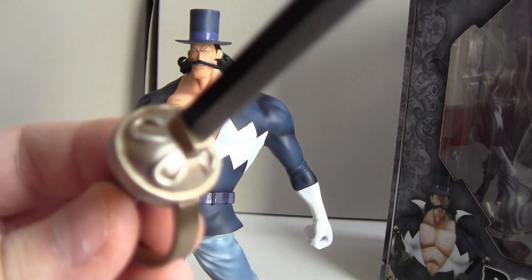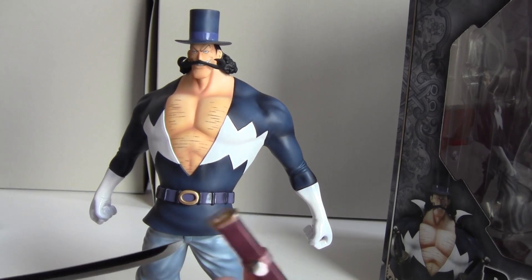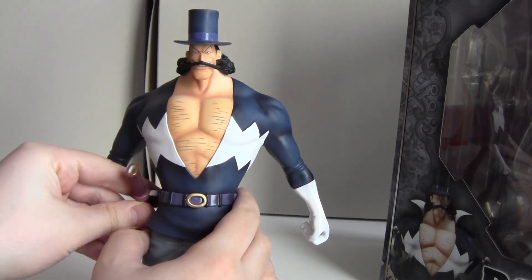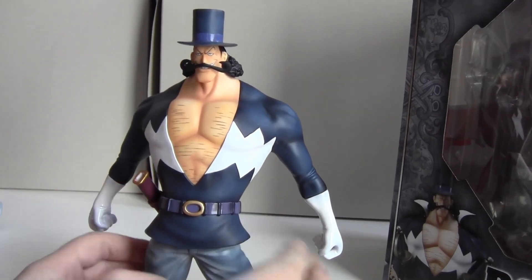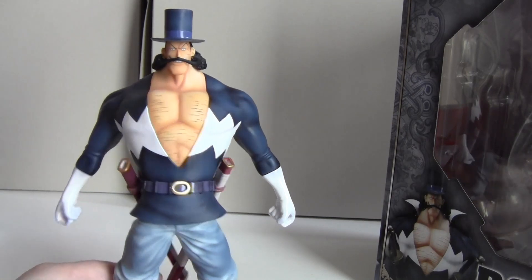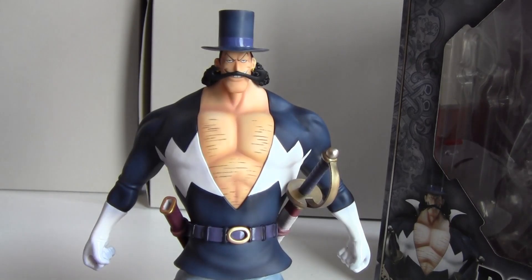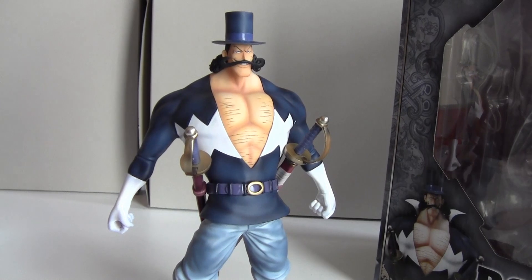This flower piece is to represent the Rose Rondo attack. Now the scabbards work a bit differently here. Unlike Zoro or other swordsmen figures where you can just put the blade into the scabbard, this model doesn't have a hole all the way down — just at the top. So you mount the scabbards on the belt. To actually sheathe the swords you have to pop off the blade and insert just the handle into the scabbard. Now it looks like he has the two swords sheathed.